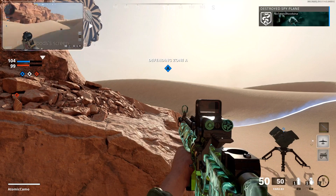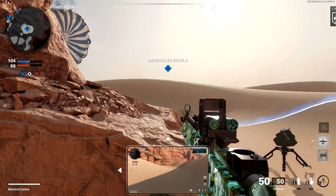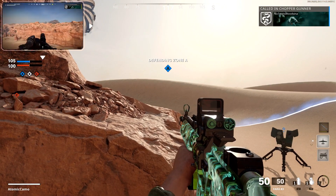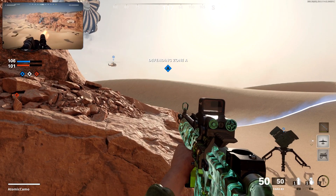With picture-in-picture mode, you can view your teammate's shared screen overlaid on your own gameplay and keep an eye on the action from their perspective. The picture-in-picture window can be positioned in whatever part of the screen works best for you.